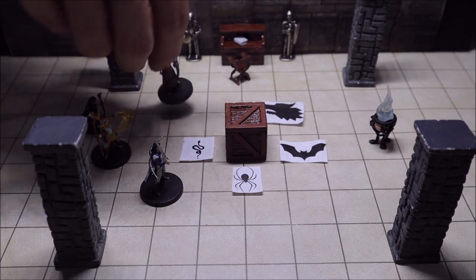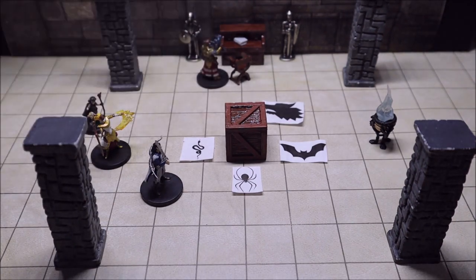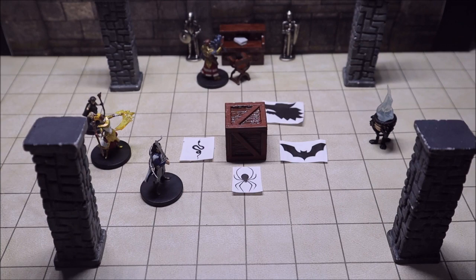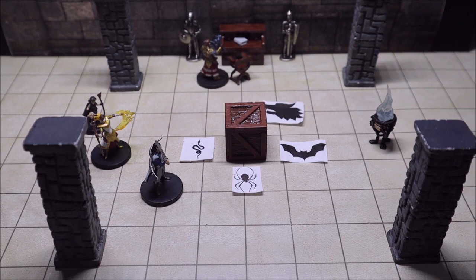Now if one of our characters were to come over and take a look at this desk, they're going to find two things. The first thing is an iron ring with four iron keys on it. Each of these four keys have a different number of teeth. Along with the keys they're also going to find a journal.